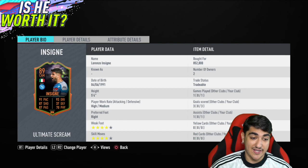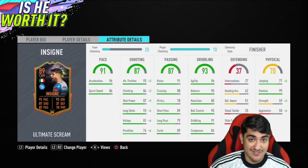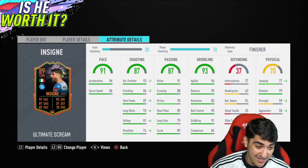I played one game with him already — hat trick and an assist in his first game. He is a lot of fun, especially at CAM, because you can make those runs straight past the striker. He's so quick and agile. Look at his stamina — he has 99 stamina, which is absolutely fantastic. 96 agility, 95 balance — he's got that low center of gravity.